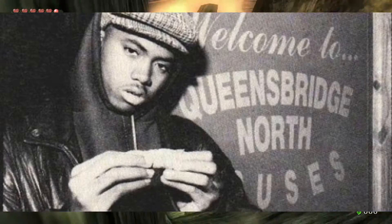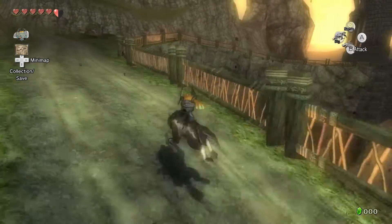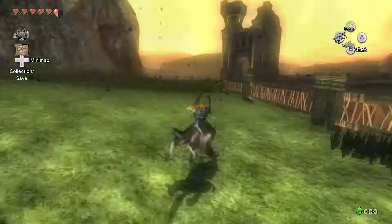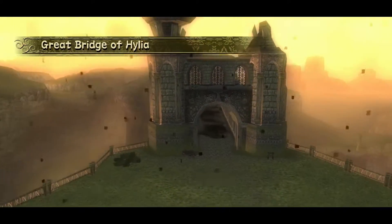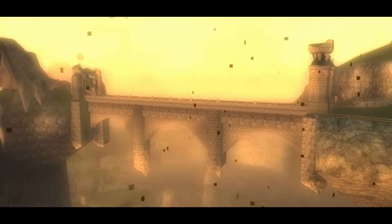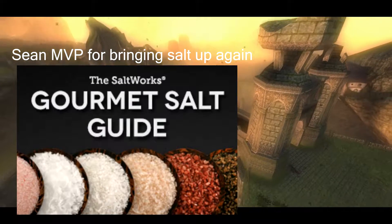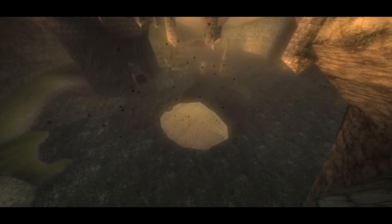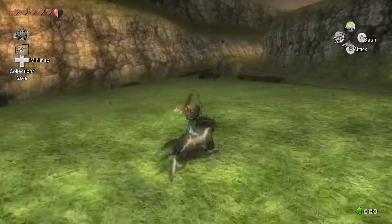Oh wait, is this - yeah, this is the game. You have to cross the bridge. Do you remember what happens when you cross the bridge, Muhammad? You have to jump off of it. There you go. Holy shit. That was - it took way more time than it probably should have. Well, until I find out what that white dot is, I will not be satisfied.